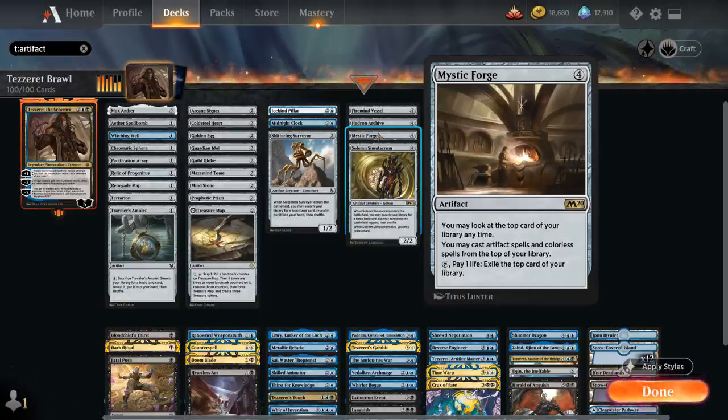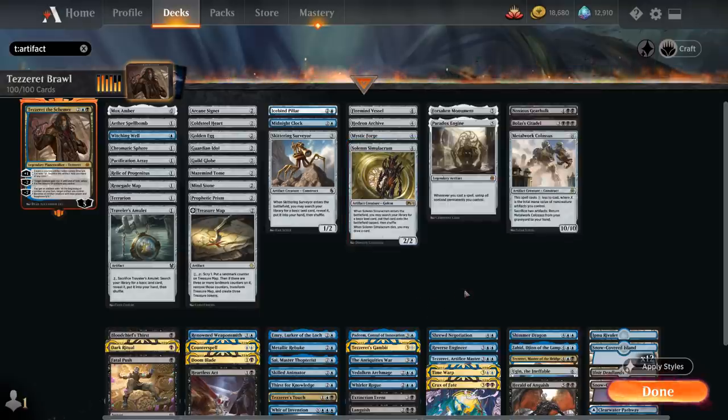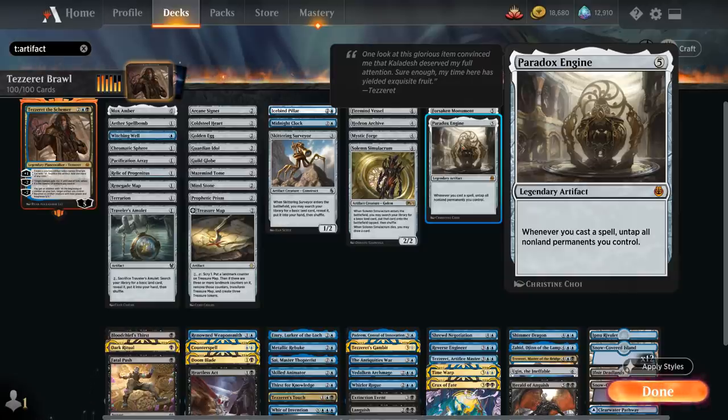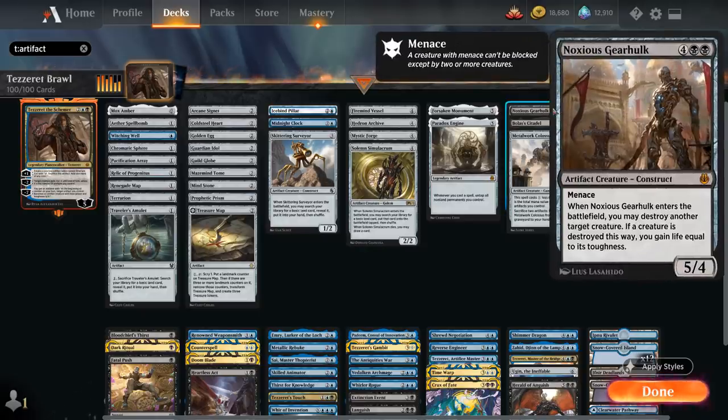Solemn Simulacrum enters and ramps, and when it dies also draws a card. Topping off our curve, Forsaken Monument gives colorless creatures +2/+2 — whenever we tap a permanent for colorless mana we add an additional colorless, great in combination with our artifact ramp and colorless lands, and whenever we cast a colorless spell including artifacts we gain two life. Paradox Engine is great with Mystic Forge, untapping all non-land permanents whenever we cast a spell, synergizing with all our artifact mana.